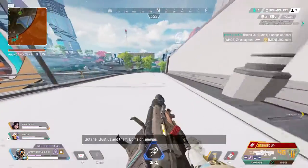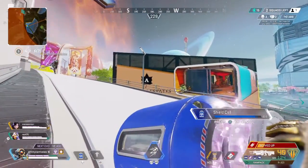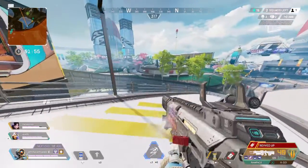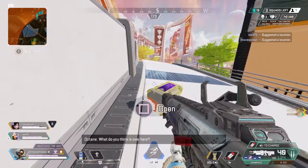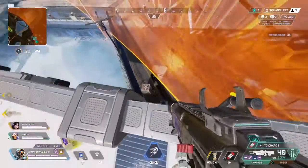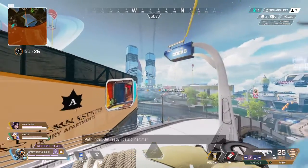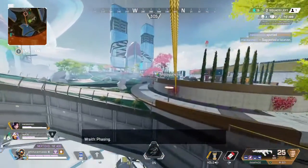Just us and them. Come on, amigos. We have a replicator coming in. Listen, let's move here. What do you think is over here? It's go time. It's zipline time. Getting shot at. Contact with hostile. They're shooting at me. Phasing. Charging on my shields.